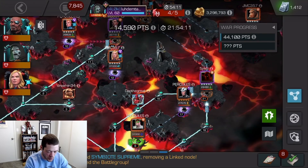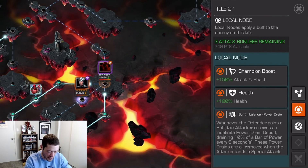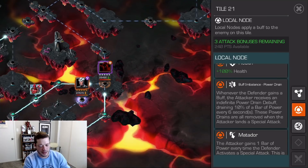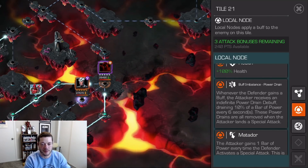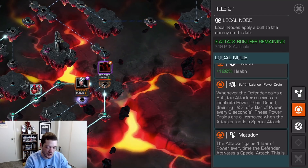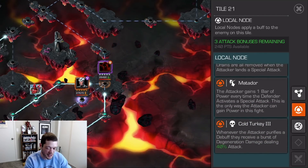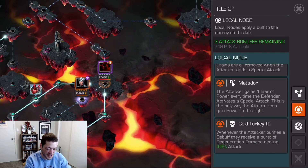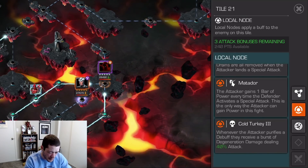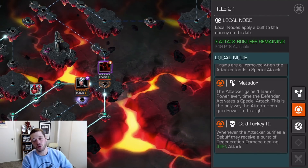Node 21 with this Void is one of the interesting placements, and I think this is going to be a fairly common placement for Void with the stubborn defensive tactic on the new map. Buff and balance power drain means whenever the defender has a buff he'll apply a power drain debuff on the attacker, and that debuff will count towards one of Void's unique debuffs so he'll inflict more damage. It's also got cold turkey: whenever the attacker purifies a debuff they receive a burst of degeneration damage dealing 40% of Void's attack.